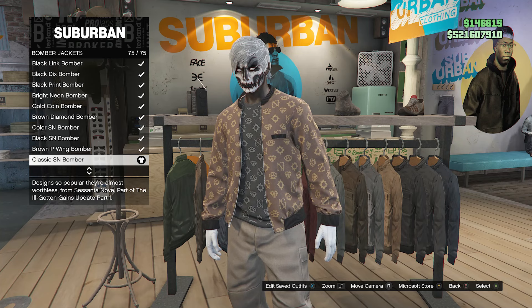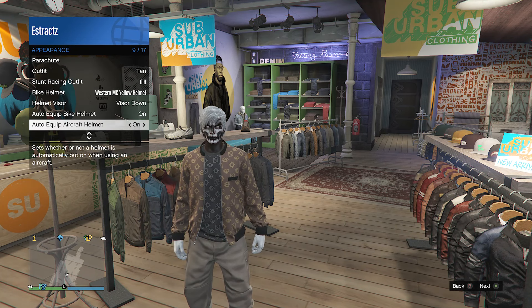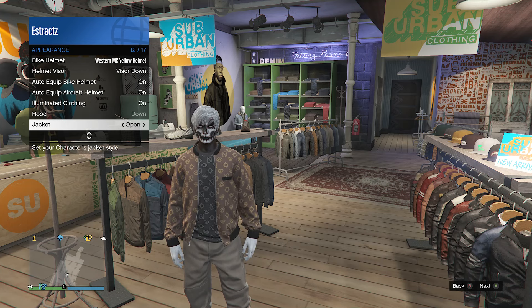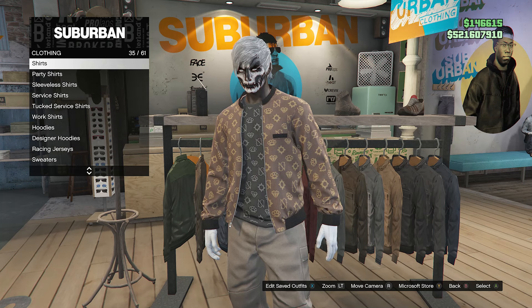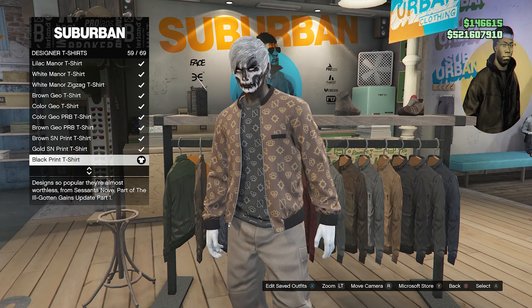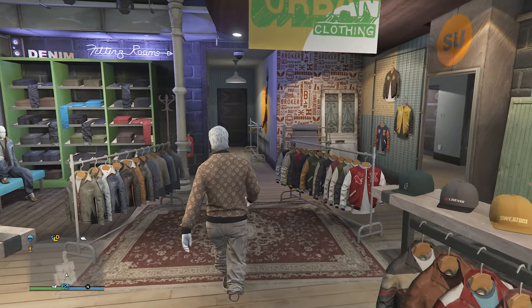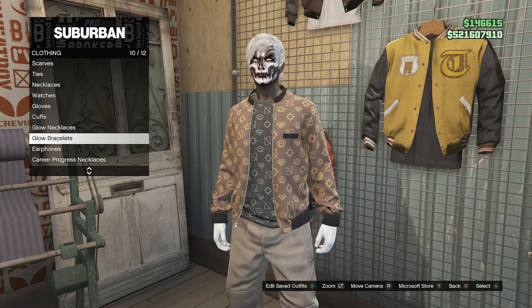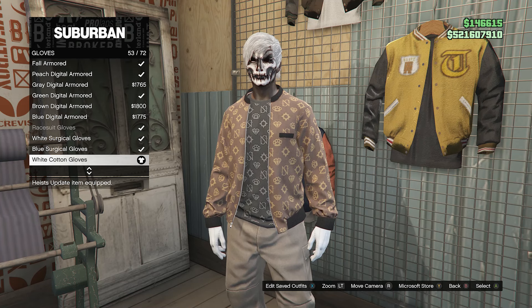If the bomber jacket is closed, back out of your tops, pull up your interaction menu, click on appearance, scroll down until you find jacket, and if it says closed, press right on the D-pad once to set it to open. Then go back into your tops, scroll down until you find designer t-shirts on slot 34, and equip the black print t-shirt on slot 59. When you have the bomber jacket and the black print t-shirt, that's all for your tops. Walk over to your accessories, click on gloves on slot 7, and equip the white cotton gloves on slot 53.